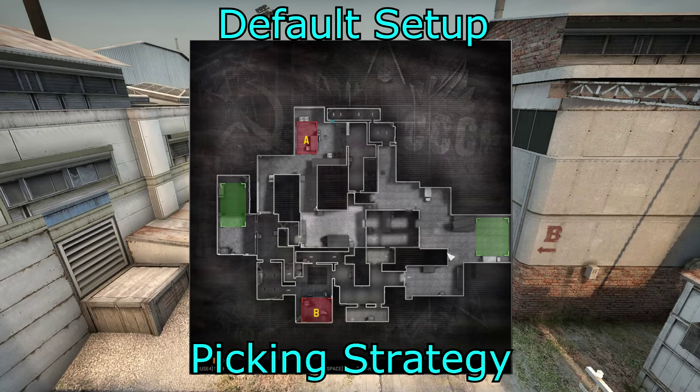For a default setup, this is where you're going to try and gain map control and slowly work towards the site based on what picks and map control you have. The map control we're going to gain is from squeaky, the A main area, mainly the middle and the B halls area as well — just to get a few picks, see what you can get, see if they'll play aggressive.